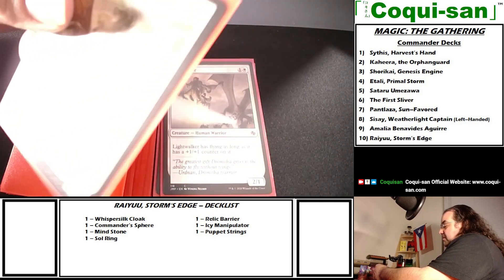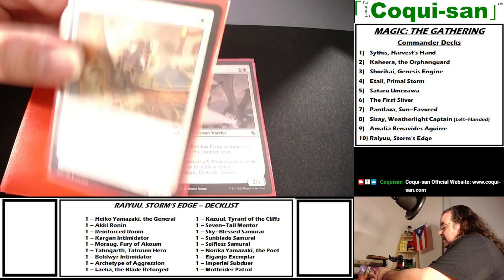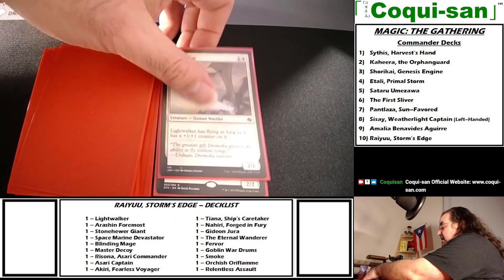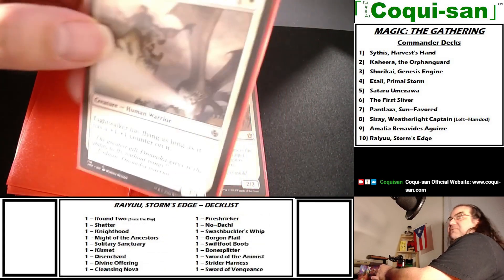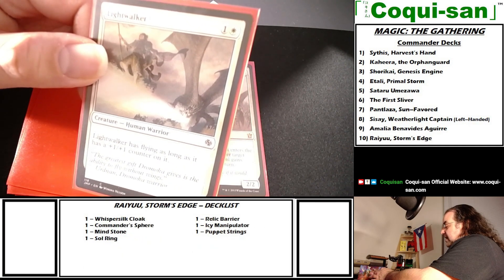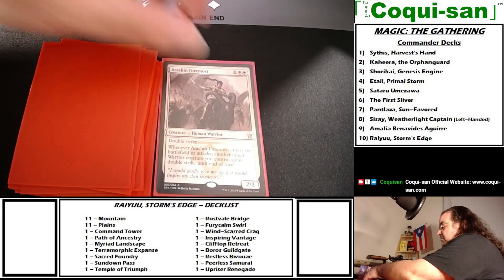White warriors: Mothrider Patrol costs one white mana — a fox warrior with flying. For three mana, white and tapping, you get to tap a target creature. It's a 1/1. Light Walker costs one generic and one white — a human warrior with flying as long as it has a plus one plus one counter on it. It's a 2/1 then — just slap a counter on it and you've got an easy flyer.